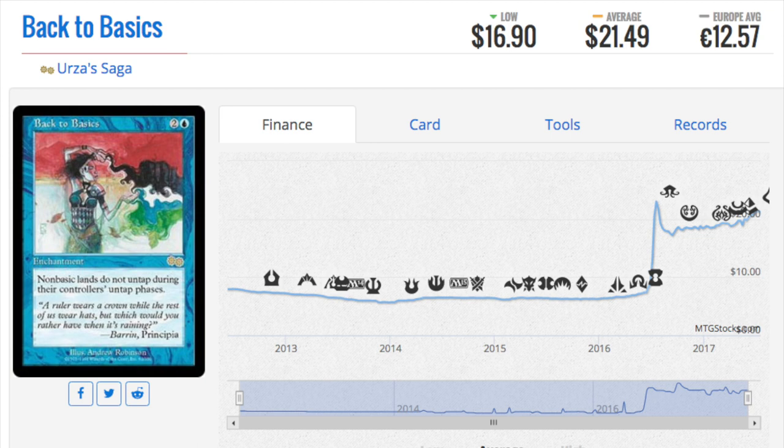It's a good card — one of the older cards. Non-basic lands do not untap during your controller's untap phases. Until recently it wasn't that valuable. Even during Eternal Masters it dodged the reprint bullet, then went straight up to over $30, and is now around $21.50. A great card if you have it. Older cards are just going much higher in price — I wouldn't particularly buy this card, but I would look into the next one.